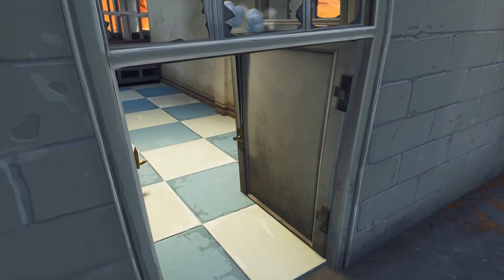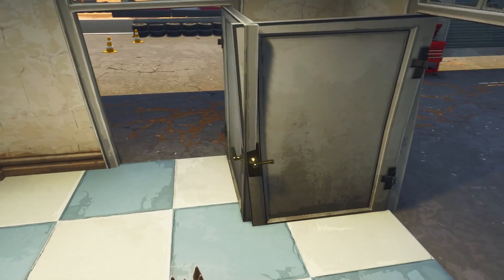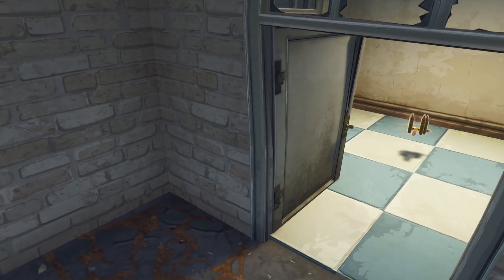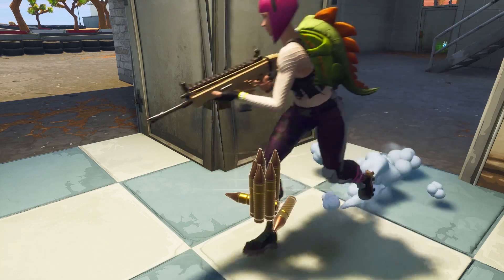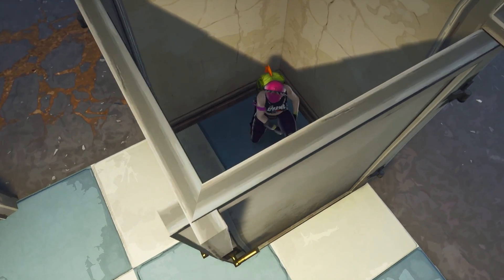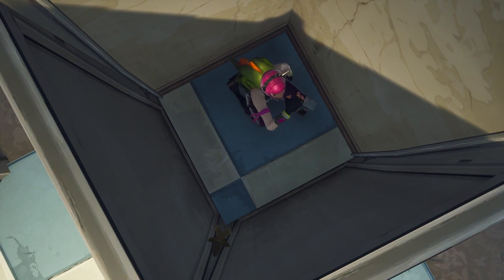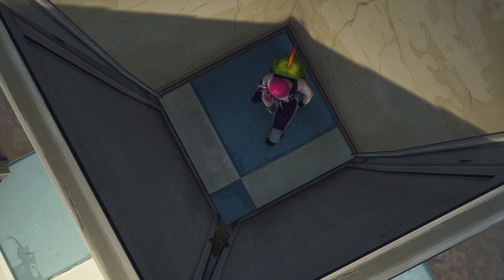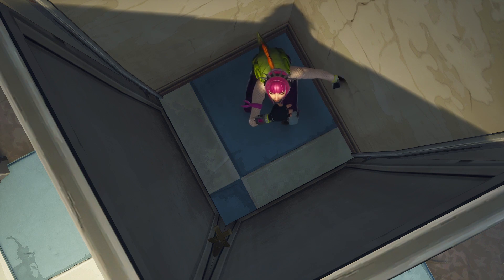If you need a spot to hide when the rest of your squad have died and you have only 5 health, try opening two doors next to each other and hiding behind them. Be careful not to let your axe or weapon face through the doors, and heal in peace or wait for a better moment to attack.